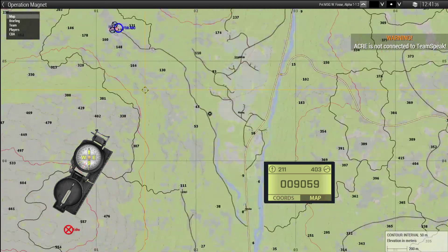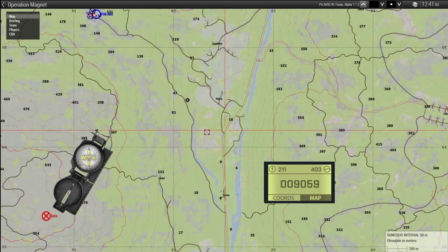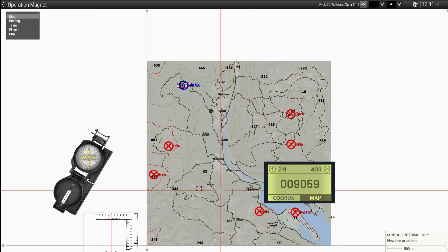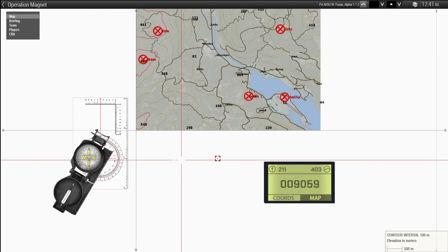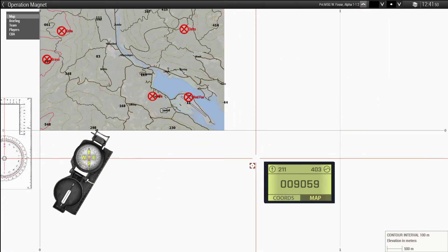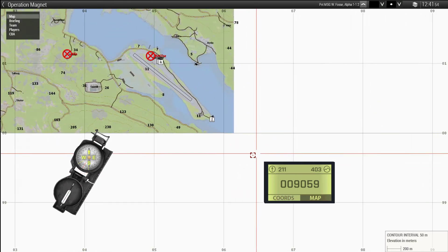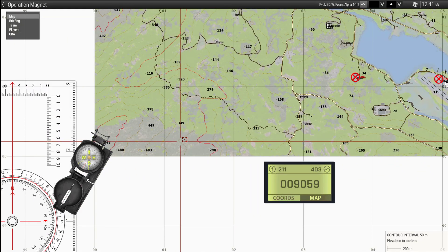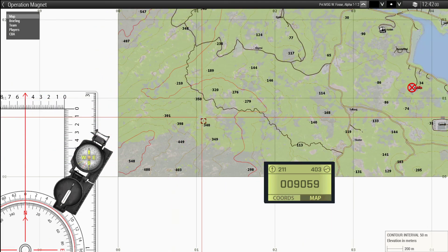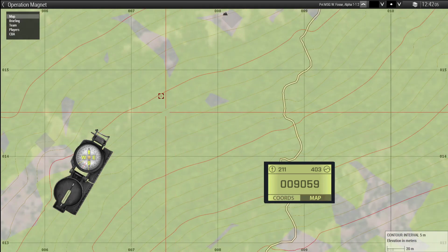So here's the map. I am currently here on the map. You can see we have these large squares - I think they are 10,000 meters. And then you have these squares which are 1,000 meters. And then you have these smaller squares which are 100 meters.